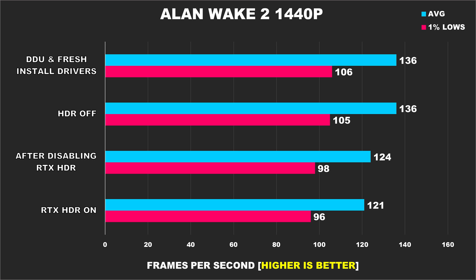And then my performance was back to normal. That is absolutely unacceptable. So if you were someone who had decided to try out Nvidia's RTX HDR and then weren't satisfied with it and decided to disable it, your performance would still remain low until you DDU'd your drivers and did a fresh reinstall of them. This just can't happen. Why is the performance still taking a hit even after disabling RTX HDR? It made no sense to me.